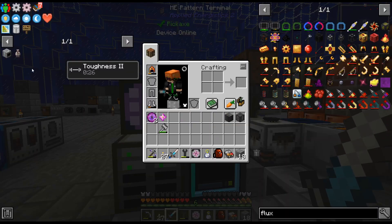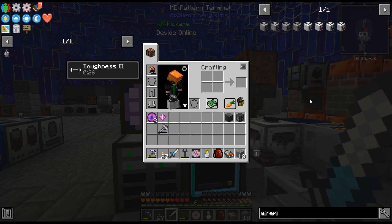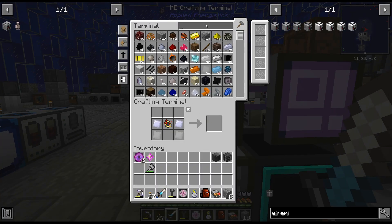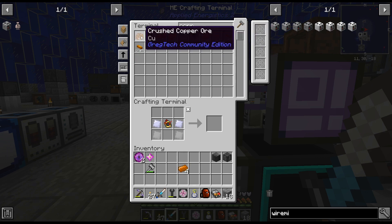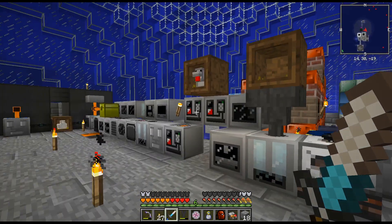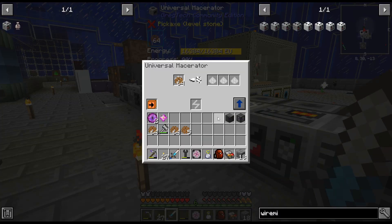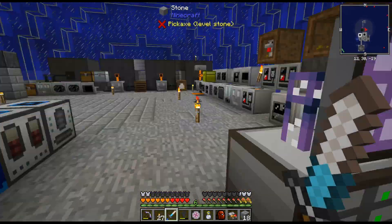I need a wire mill — I got that last episode. I want to get that automated as soon as possible because we use so many wires. Also I'm just noticing all this crushed copper, let me throw that over here and get that sorted out.